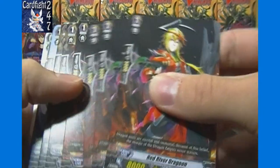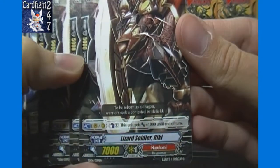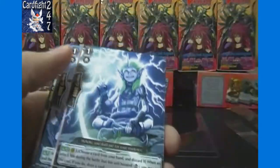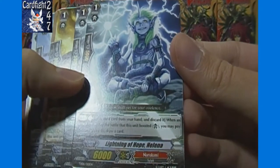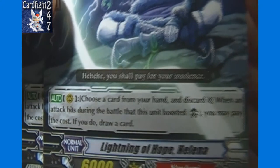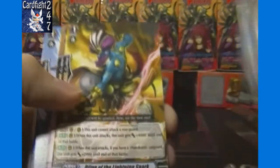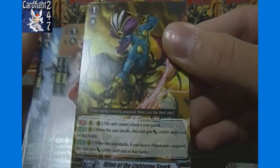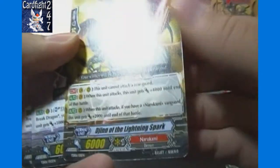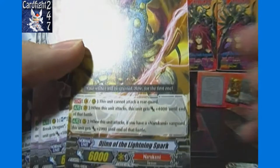Then the grade 1 vanilla with 8,000 power and 5,000 shield. Then 4 Lizard Soldier Rikki — you may flip over 1 damage to gain 1,000 until the end of the turn, making him an 8,000 at cost. Then 2 Lightning of Hope Helena — auto ability when on the rearguard: choose a card from your hand and discard it; when an attack hits during the battle this unit boosted, you may pay that cost and draw a card. Then 1 Djinn of the Lightning Spark — the grade 1 version — cannot attack a rear guard, gets plus 4,000 to Vanguard and plus 2,000 to rear guard, so it can be 10,000 or 8,000 depending on placement.